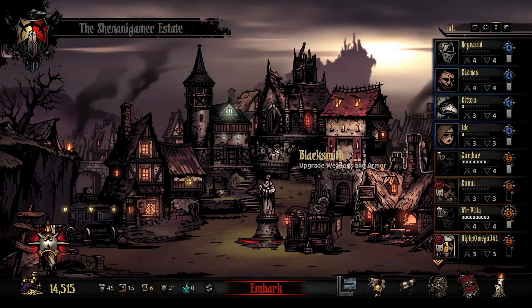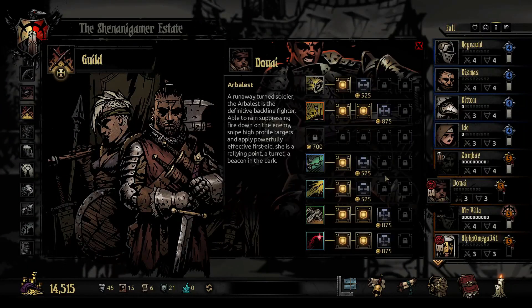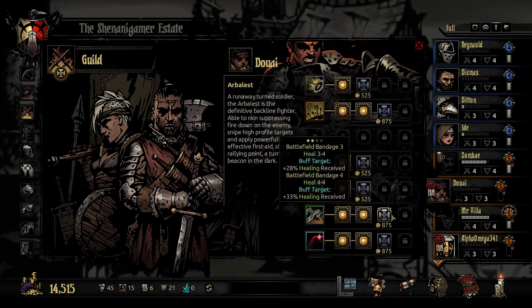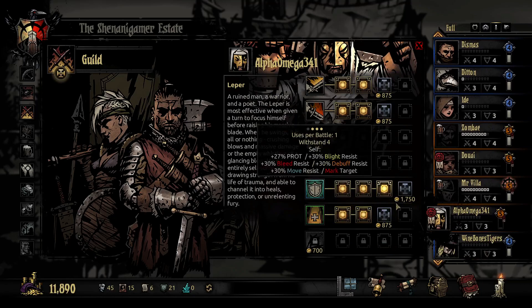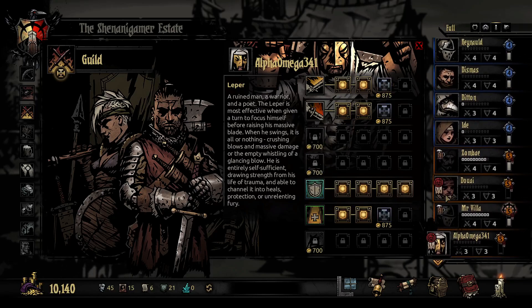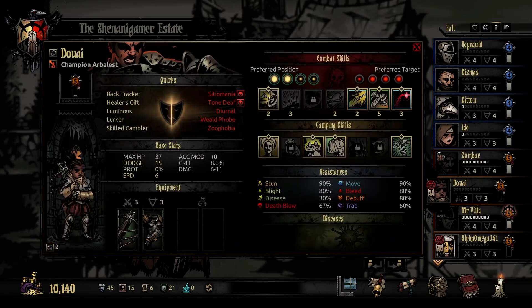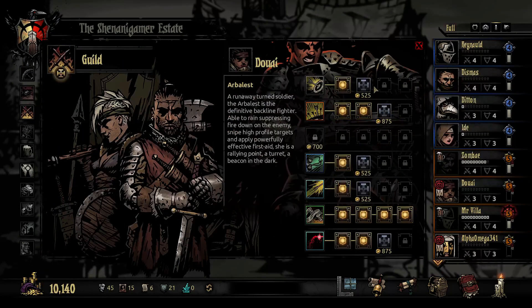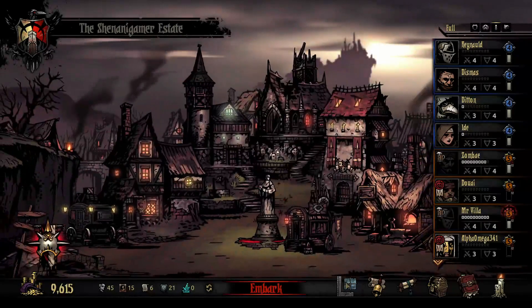Let's go ahead and do that, but first things first. Let's get Dawai's skills up just a bit. We want to make sure we get that heal maximized. We want to make sure we have Alpha's withstand maximized. We have sniper shot equipped currently, so let's bring that up. Okay, that should do for now.